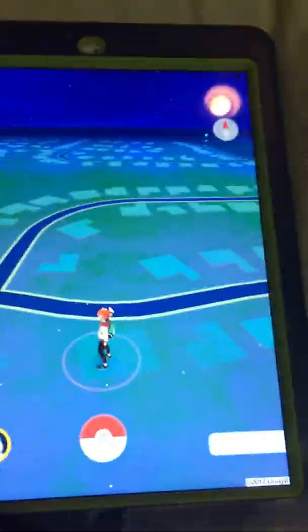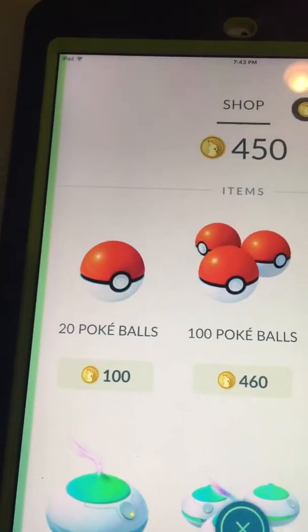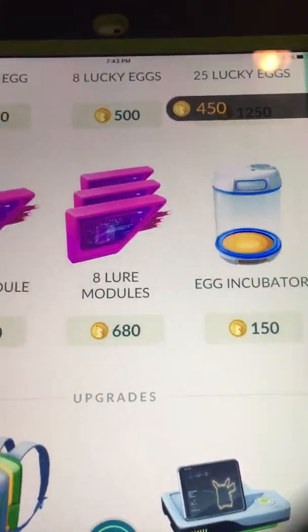In this video I will be showing you how to buy more egg incubators in Pokemon Go. You go to the shop and scroll down and you can see the egg incubator.